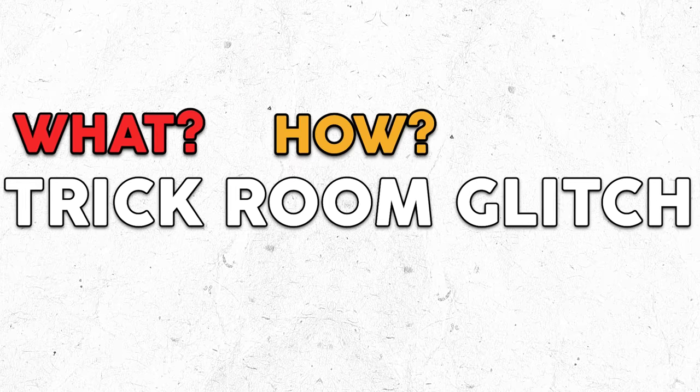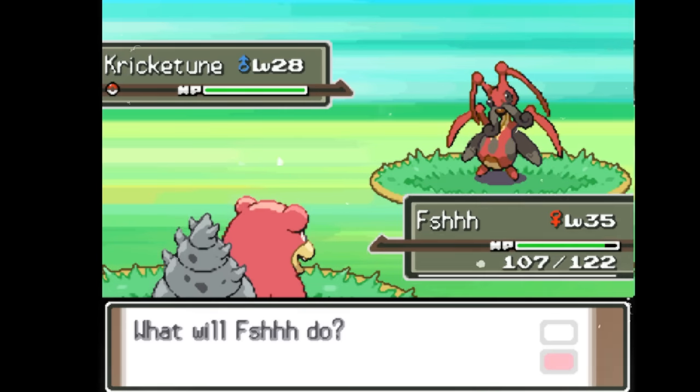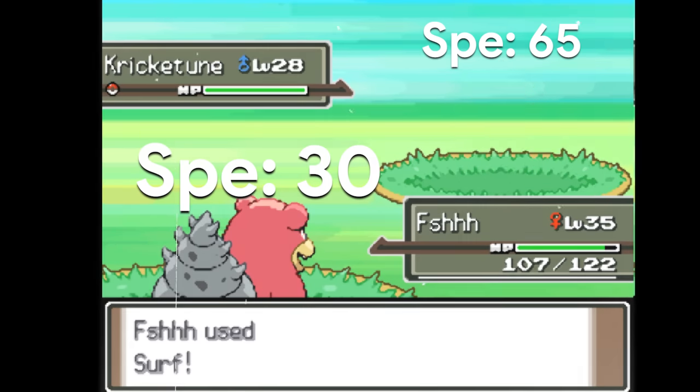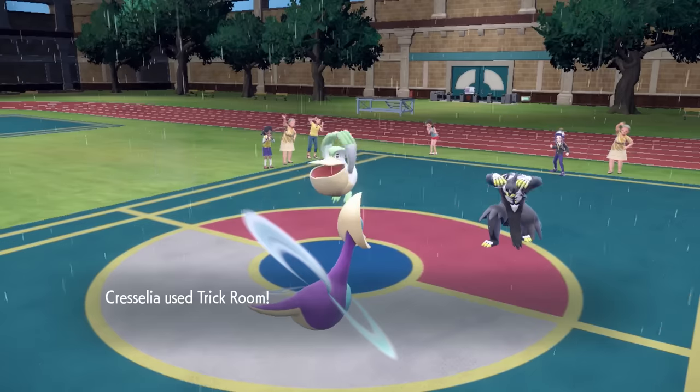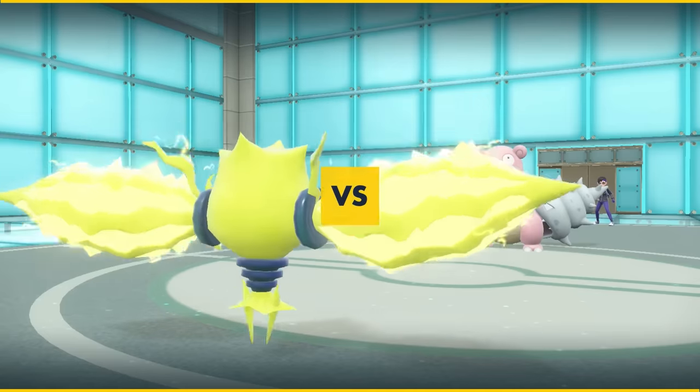What is it? How do you trigger it? And why does it happen? Trick Room is a move introduced in Pokemon Diamond and Pearl that reverses the turn order of the Pokemon in the battle — slower Pokemon now move before faster Pokemon. It's a game changer and is one of the most popular strategies in double battles.